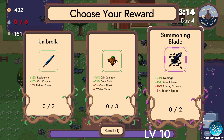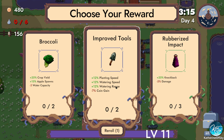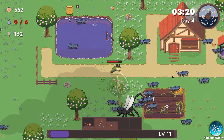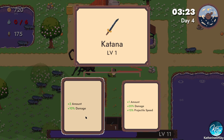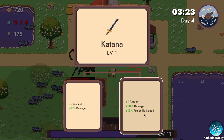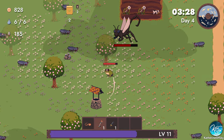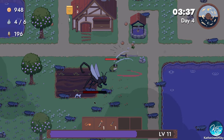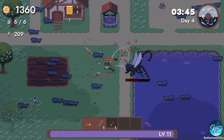Katanas: plus two amount or damage — plus 20% damage and projectile speed. I think we take plus two; that's mathematically better for this situation. I'm not sure I like these katanas — they're kind of terrible. They sort of drop in front of you; they don't seem very effective to me. Trying to get this boss here. Crit chance and crit damage — absolutely we want this. We got a chest, which is nice. We either get a cow or the elephant — I like the elephant; they water stuff for us.